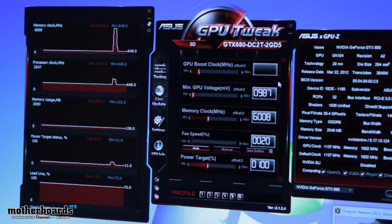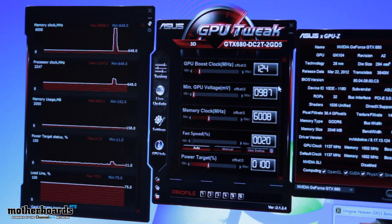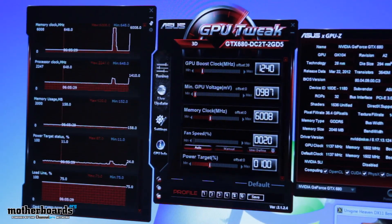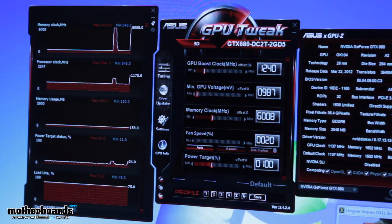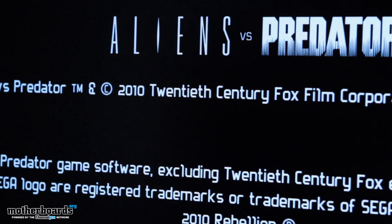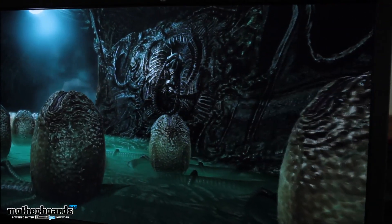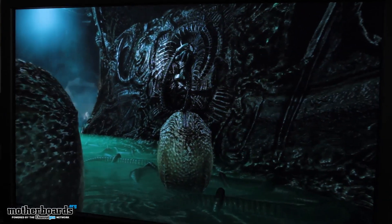We're going to set our actual GPU boost value to 1240 and then run Alien vs. Predator like before. I always recommend trying to utilize the actual game engines you're playing when testing your overclock. The main reason is that different game engines will induce different levels of load. If you test with something unrealistic, like FurMark or OCCT, you're going to be pegging the power target value essentially to its maximum.